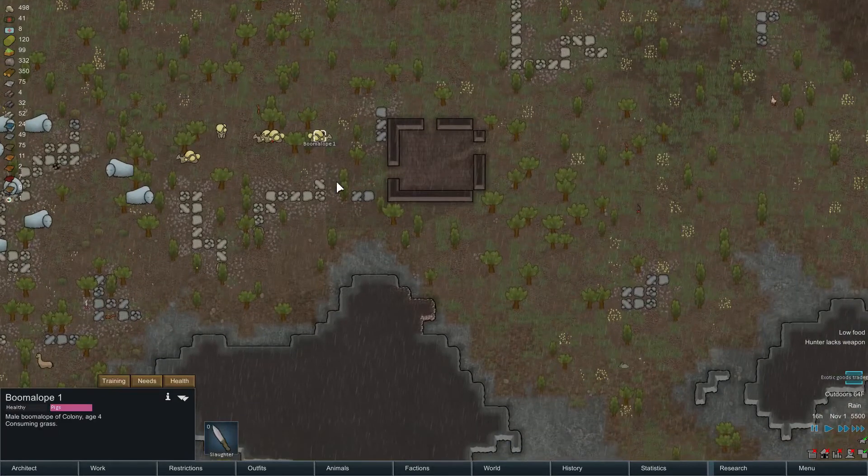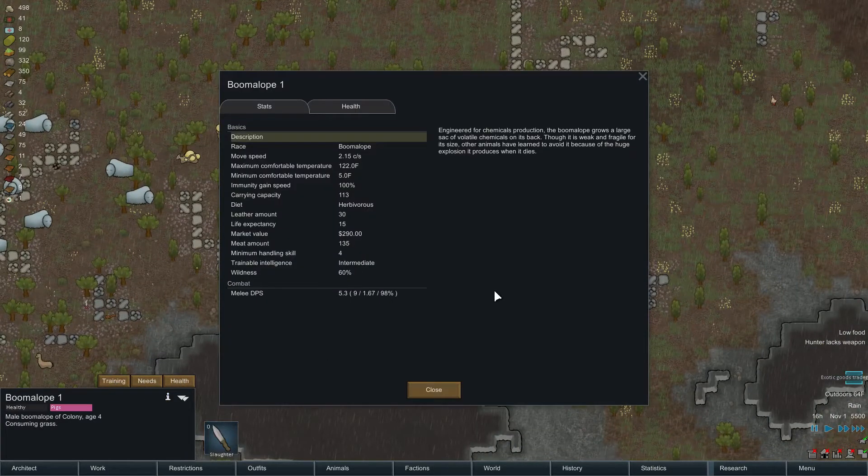What does your diet consist of though? The Boomalope grows a large sack of volatile chemicals on its back, though it is weak and fragile for its size. Other animals have learned to avoid it because of the huge explosion it produces when it dies. Diet: herbivores. So yeah, he can eat the hay.